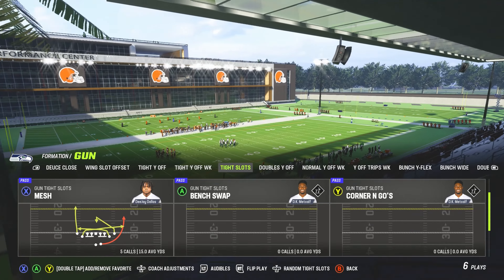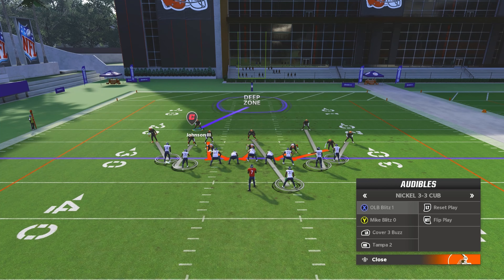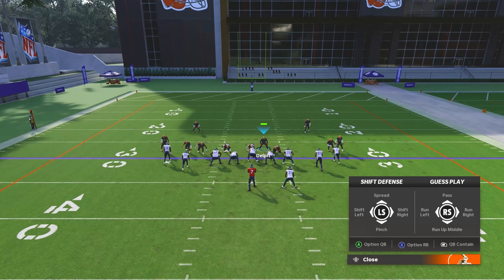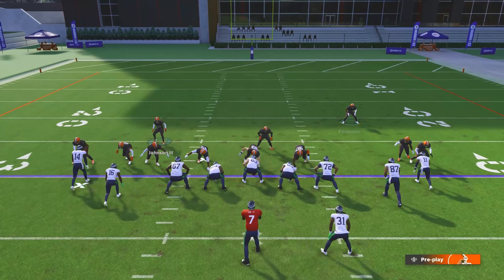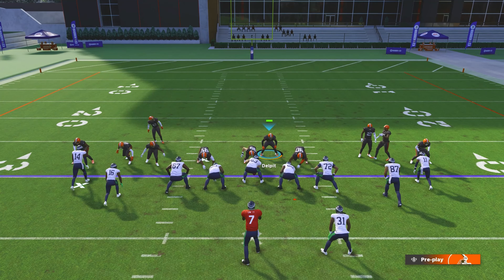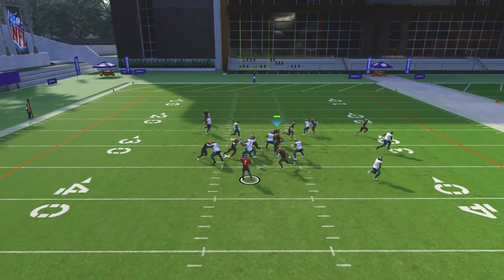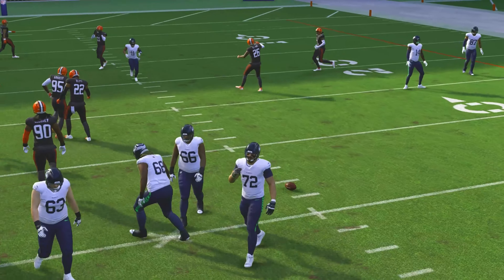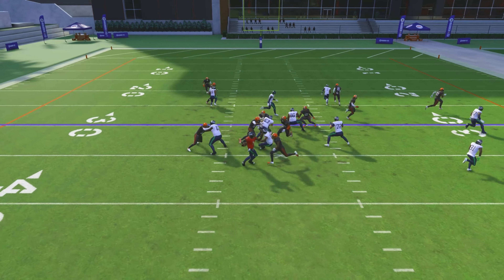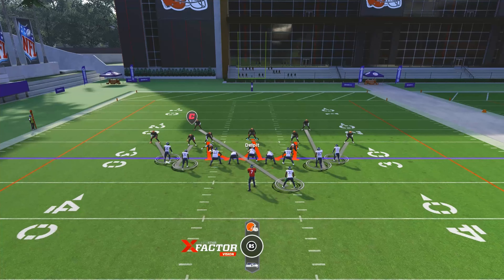Come out in Seahawks Switch, press X on Xbox or Square on PlayStation, go right and select Mike Blitz Zero. Press RB to user the middle safety, bring him down, then press left on the d-pad to stand inside and pinch your linebackers, then pinch your d-line. Leave your user right there. Watch — nothing's open in the middle, the blitz comes in really fast. This is one of the best blitzes in Madden 23.